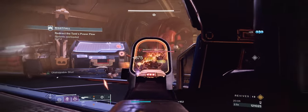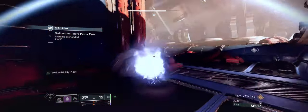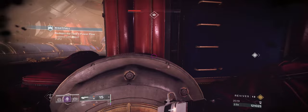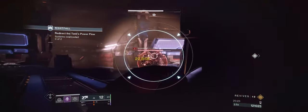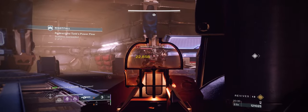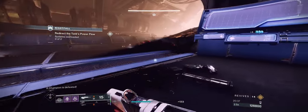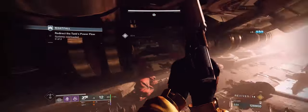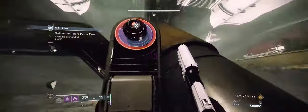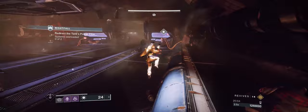I grab a Finder ammo there and have 19 heavy, so I shouldn't have issues. I actually killed him. What I probably should have done is save that last shot — broken his shield again and then finished him to keep the extra ammo. But I don't know what ammo I'll arrive at the boss fight with. If I get there with 20, it's not an issue; if I don't, it is.